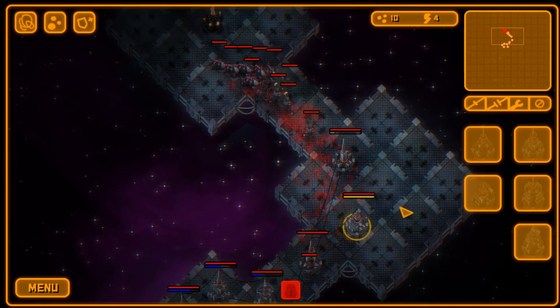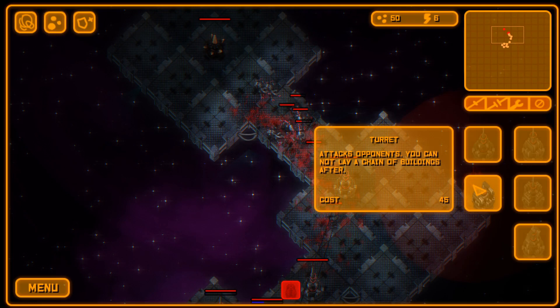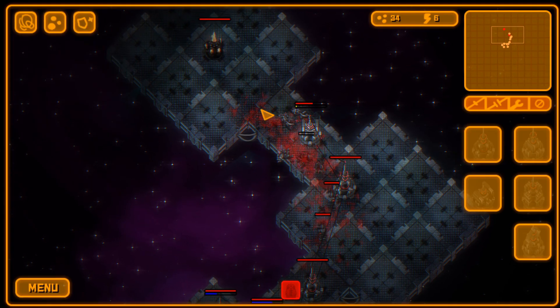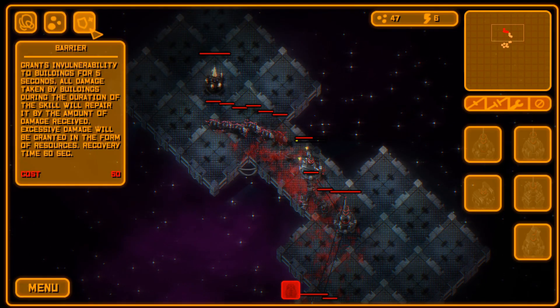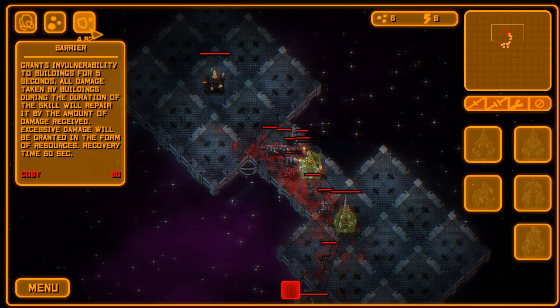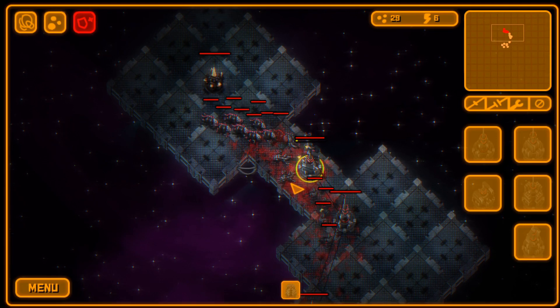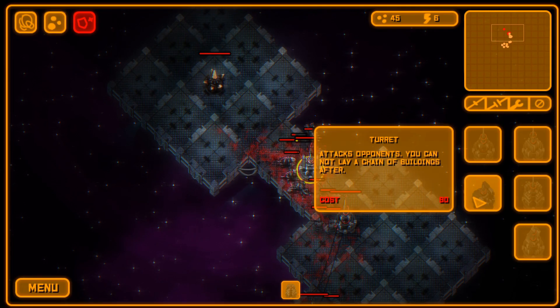Now we can place a connector and sell the turret to reposition it closer to the enemy. Let's use the Barrier ability on this building — it makes it invulnerable, enemies can't hit it, and it gets fully restored to health. What I really like is that Barrier also heals the building up, so even if they hurt it a lot it just gets back to full health, which is quite nice.